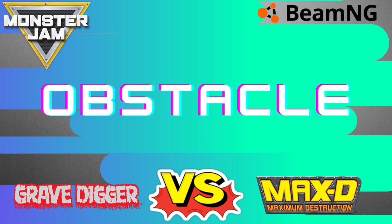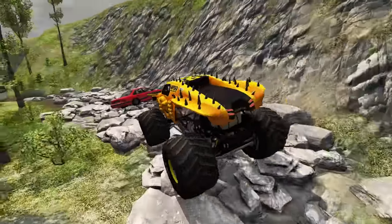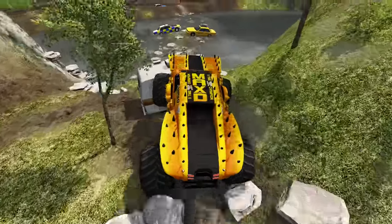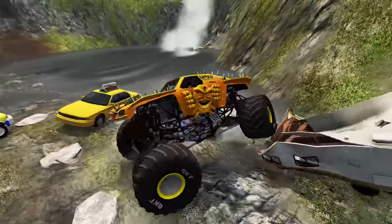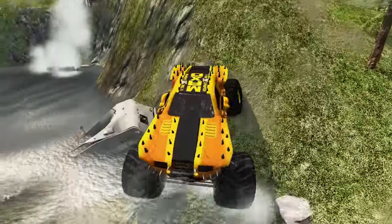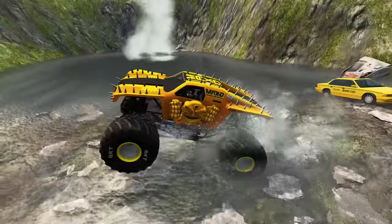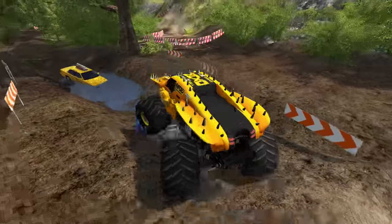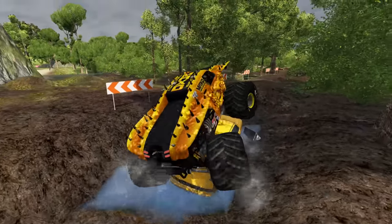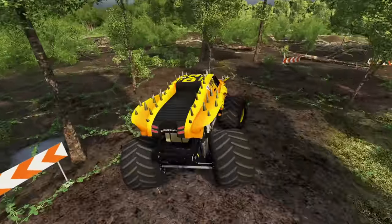Up next, we've got our obstacle course challenge, and we're going to get things started with Max D. First, Max D's got to make it through the rock crawl, over the crush car. Here comes the tough part — this is the river cross. He crushes through the camper. He's got to be careful — it's deep off the edges. He's getting backed up to get reset. He's losing time — this is a timed event. Over the crush cars. He makes it across the river, now through the mud pits. And Max D finishing up with a time of 45 seconds.